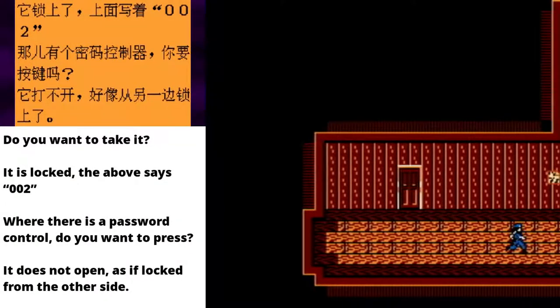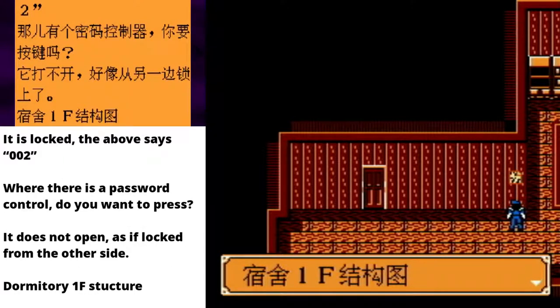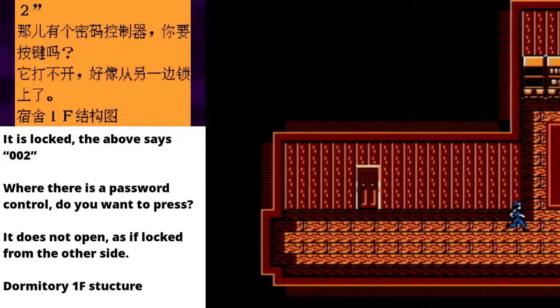Edge of screen. First floor map? Dormitory first floor structure — we have learned that structure means map. Do I want to take it? Of course I do. Yep, this I presume is dormitory first floor structure. Gee, this game sure has opened up.